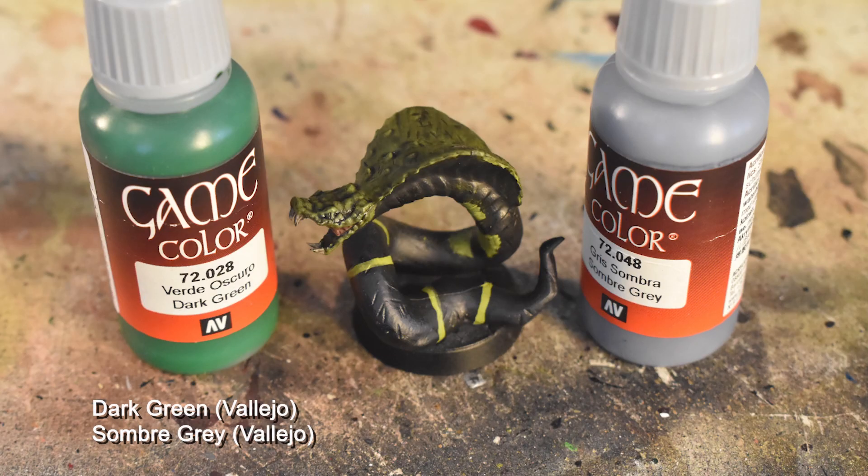The next step is Dark Green, which we're going to do the eyes with, and then Somber Gray applied right over the Corvus Black parts but in an even finer line. It's okay to have visible brush strokes here, as a slightly shakier and less smooth line will give both the impression of a scaly texture and also a more accurate reflection of the original art.